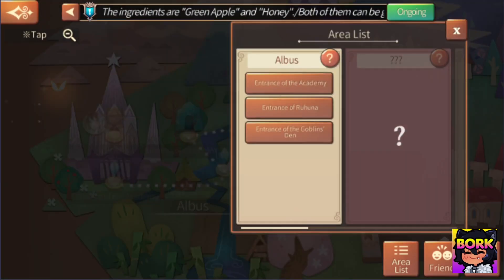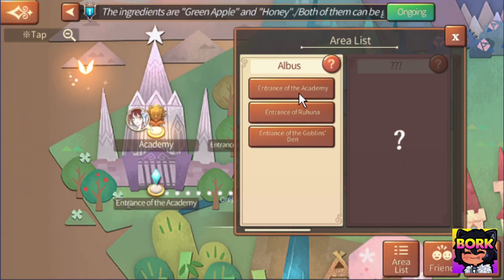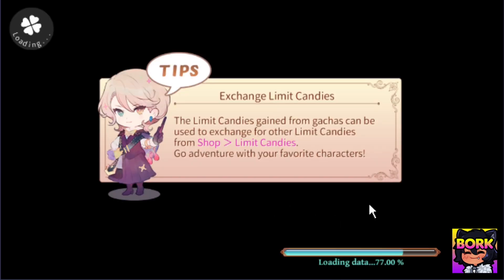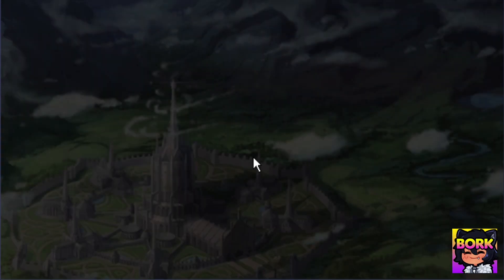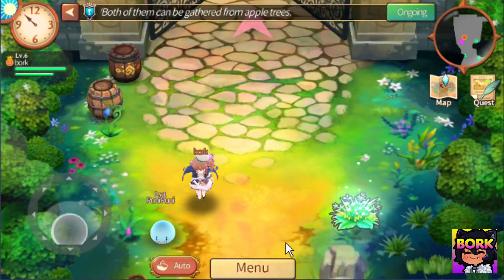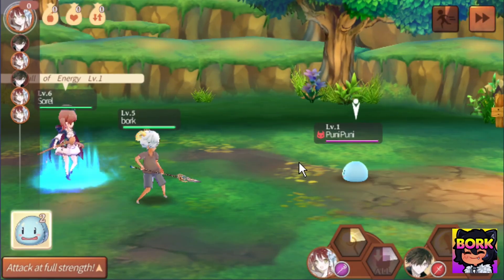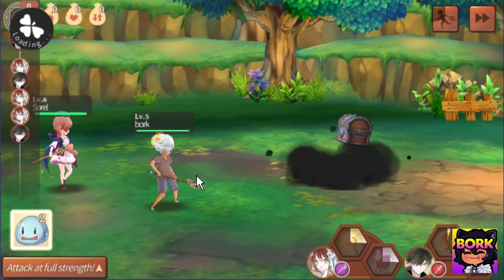Let's go ahead and jump into the actual gameplay so I can show you what this game is all about. Right here we are essentially exploring and this is loading up the map. One of my favorite parts about Atelier Online is it's essentially an open world where you pretty much just walk around and can fight enemies. It's sort of like Final Fantasy style, except you can actually see the enemies.